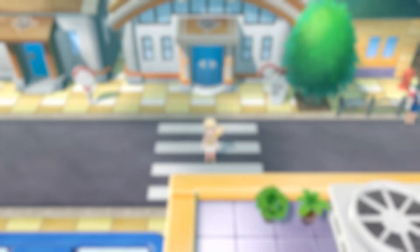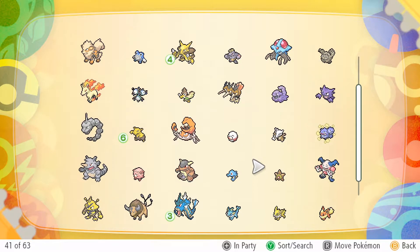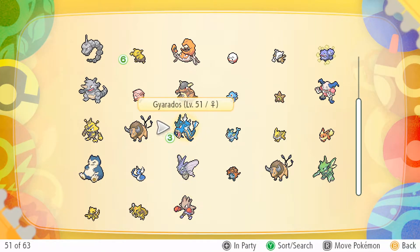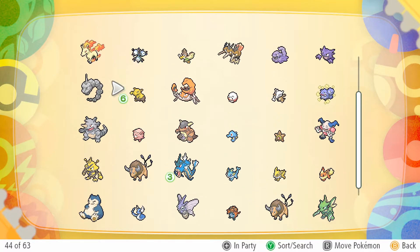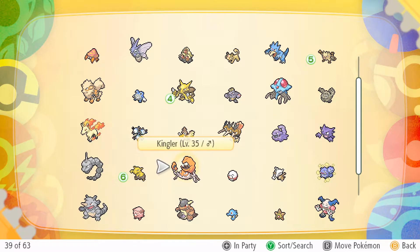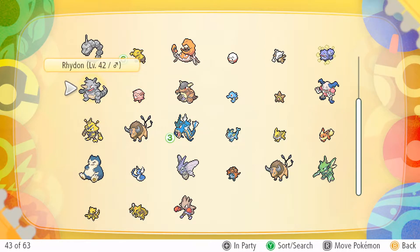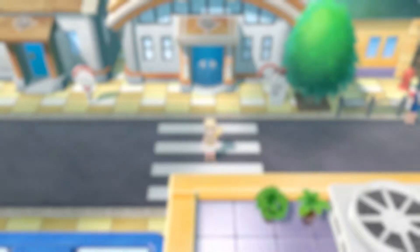Hello guys, welcome to another episode of Pokémon Let's Go Pikachu on Switch. This is going to be a little different from the rest of the playthrough so far, because my goal here was actually to catch a Shiny Zapdos — which I did. At the end of the video you can see that I actually got a shiny one, but I just want to walk you through what I did.